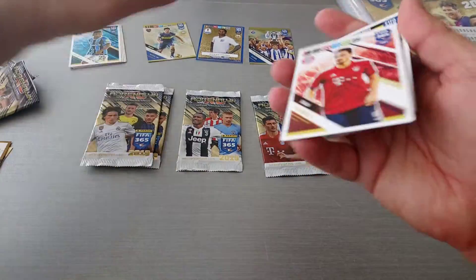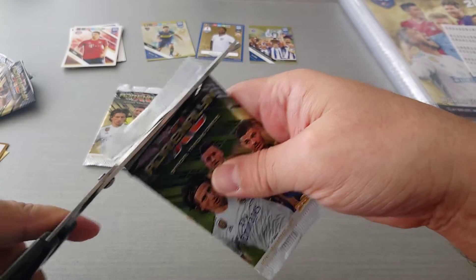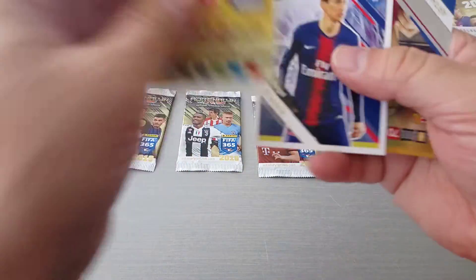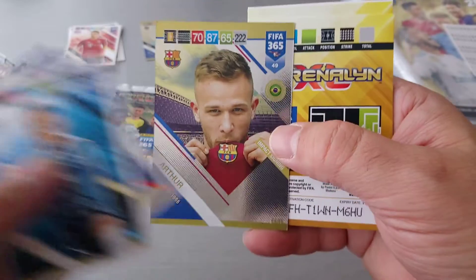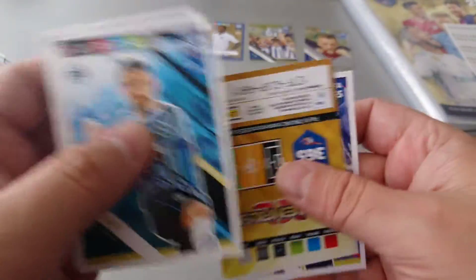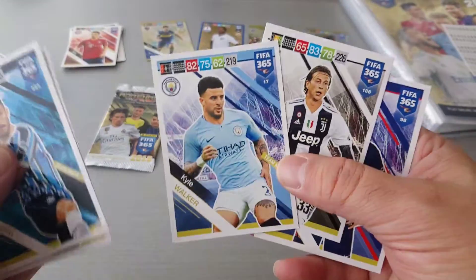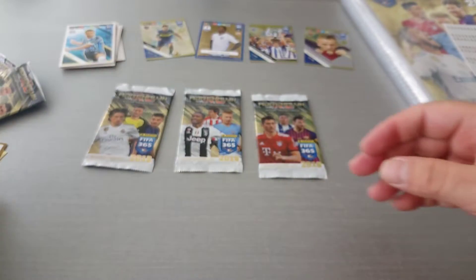So we've been getting different subsets — not bad at all. Bressan Gremio, Angel de Maria, impact signing Arthur for Barcelona, Brazilian Kidder. Kyle Walker, Bernadeschi, and Neymar — all base cards.